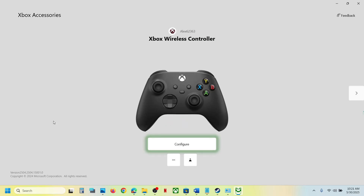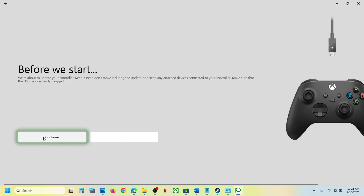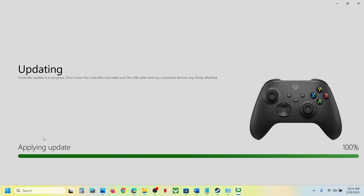Once the controller is connected, you will see it detected. Click on the three dots, and if there is any update available you will see an Update Now option. Click on Update, then click Continue and let the update complete. Once the update is complete, launch the game again and check.